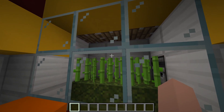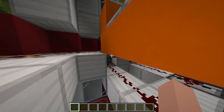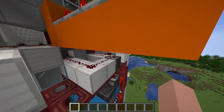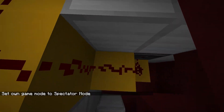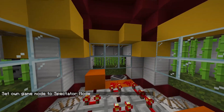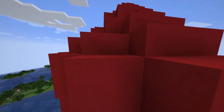So whenever sugarcane grows, the piston should push it rather quickly, breaking it and letting it go into this hopper, which can then push its items down into this hopper and get sucked into the dropper that gets activated every so often whenever the clock runs. And if we go inside, you can see it just basically has the observer running up with some redstone up to these pistons so that it can push the sugarcane down and be able to fit in this tight space.